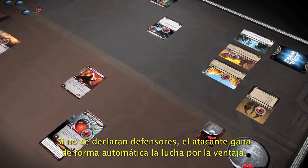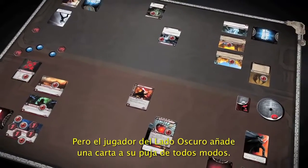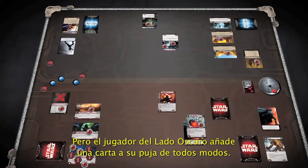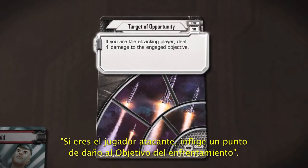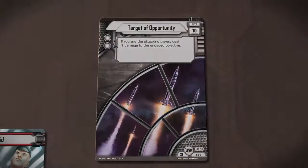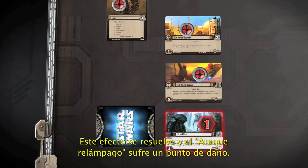When no defenders are declared, the attacker will win the edge battle automatically. The Dark Side Player still wants to place a card in his edge stack. The revealed card is Target of Opportunity, which reads: If you are the attacking player, deal one damage to the engaged objective. Resolving this effect, the Dark Side Player deals one damage to hit-and-run.